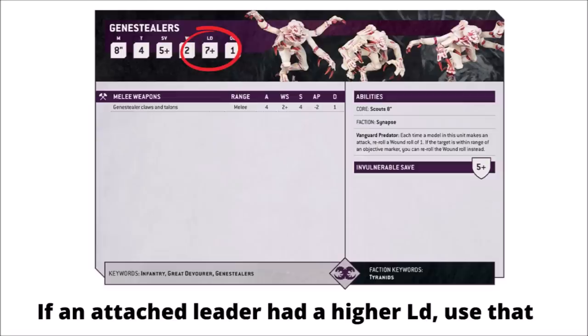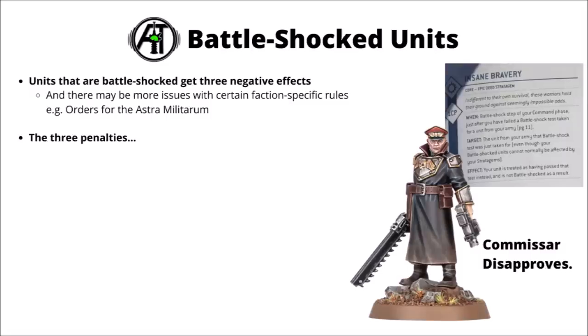Here's the leadership characteristic on an example datasheet — some Tyranid Genestealers with a leadership of seven-plus. If they had an attached leader with a better leadership, say six-plus, they would use that instead. So say you had 10 Genestealers depleted down to three models — in your command phase you'd need to roll battle shock, and if you rolled a two and failed, they would be battle shocked. Plenty of units have ways to alleviate or mitigate battle shock: Tyranids get their Synapse rule, which allows them to test on 3d6 if they're near some big leader bugs, making them much less likely to fail. If your unit does succumb to the horrors of war, they get a trio of negative effects applying until the start of your next command phase — and there may also be faction-specific things that depend on the unit not being battle shocked, like the order system for the Astra Militarum, where a unit broken by morale can't receive orders.